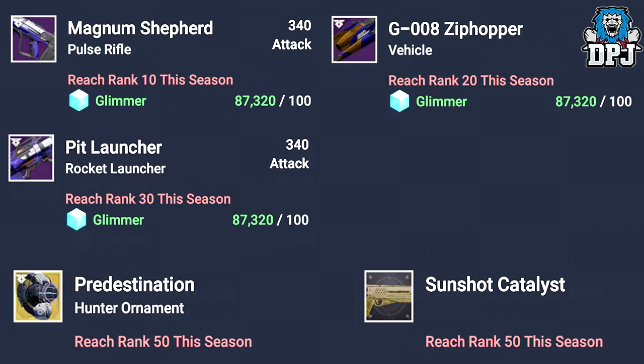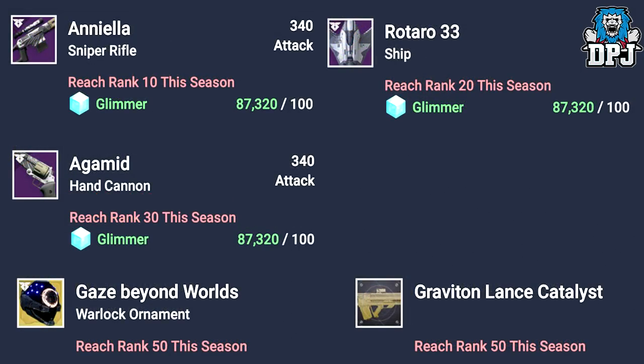Moving on to Dead Orbit: reaching rank 10 you will receive a new sniper rifle. At rank 20 you will receive the Rotary 33 Ship. At rank 30 you will be rewarded the Agamid Hand Cannon. At rank 50 you will be rewarded the Gaze Beyond Worlds Warlock Exotic Helmet Ornament and the Graviton Lance Catalyst.